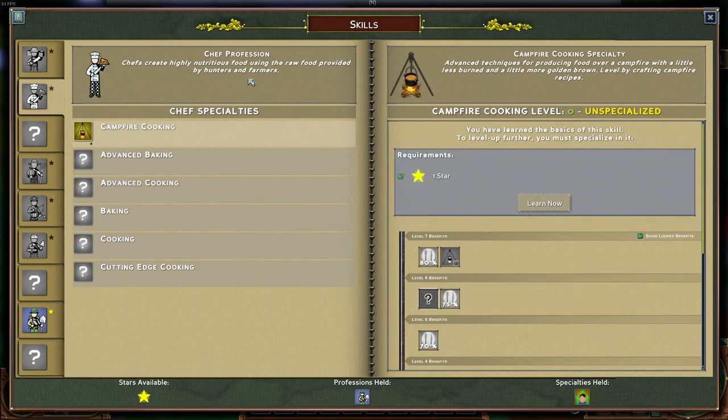In my own opinion, the Chef is probably the most important job — without a chef, the entire server grinds to a halt because everybody has to eat raw foods until they can unlock their own Campfire Cooking skill. That concludes this video. I hope you learned something. If you have more questions, put them down in the comments and I'll answer them as quickly as I can. Thank you all for watching, and have a good one. Bye bye.